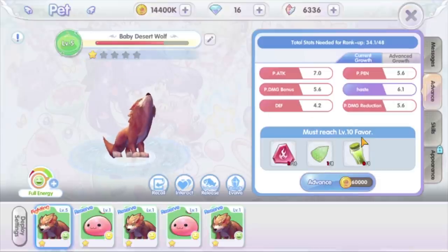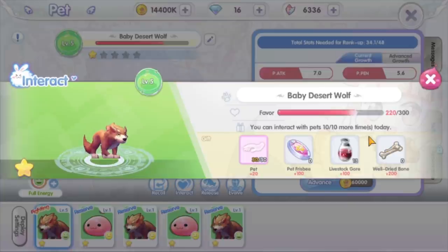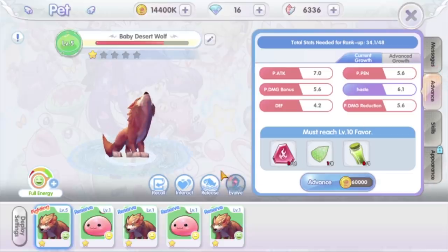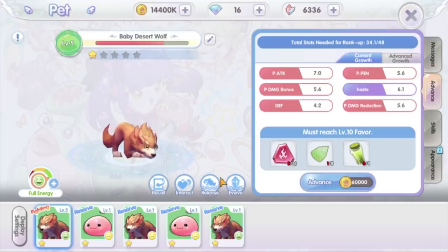At level 10, you can upgrade your pet from 1 star to 2 star and so on. Higher grade pets will have higher aptitude. You can either give the pet the taming item which you can buy at the pet NPC shop using crystals, or the pet favor item which you can also buy from the NPC shop with zenith. At level 30, you can evolve the pet to the next form. If you decide to release the pet, releasing it will give you some pet items.